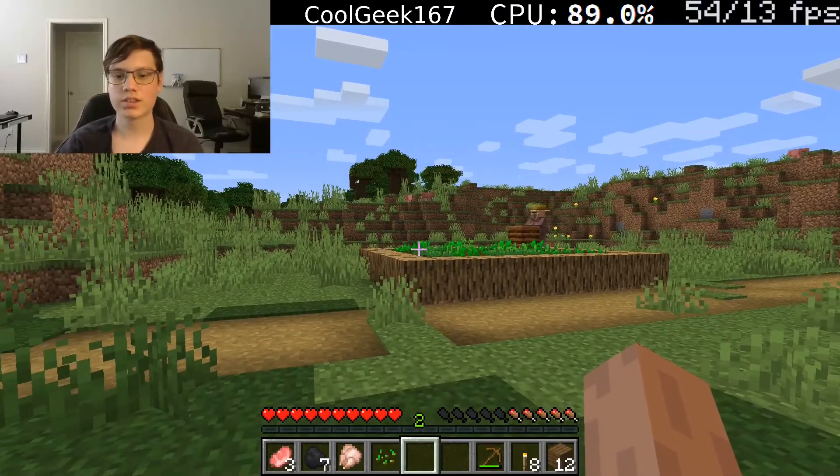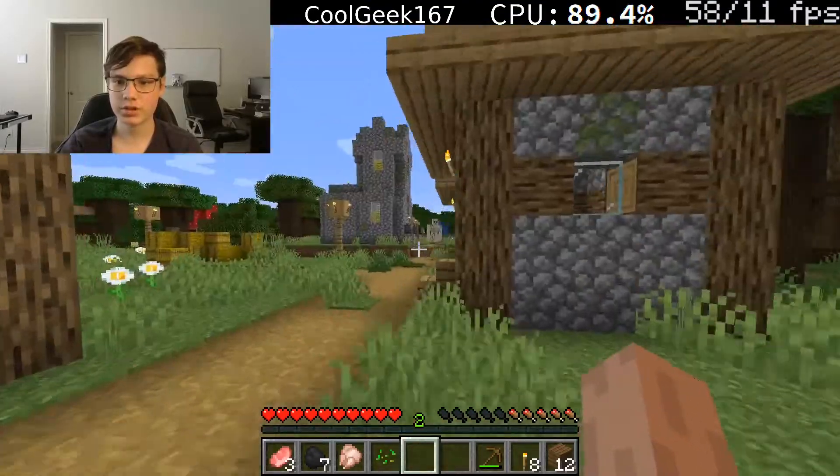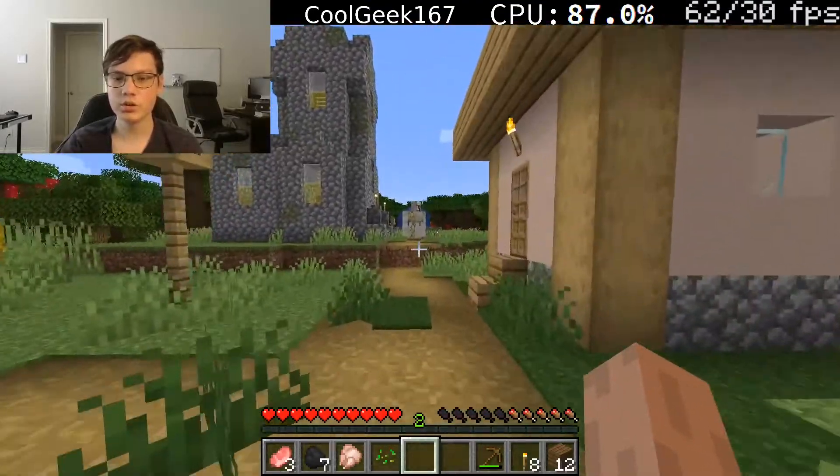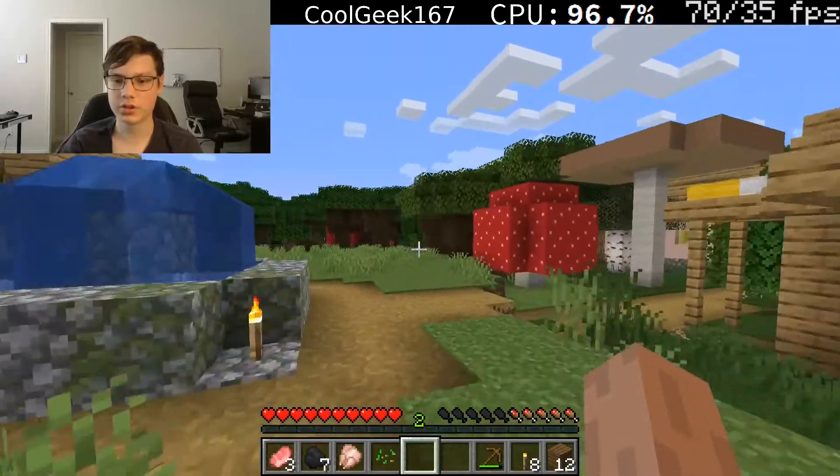Alright, so where was I? Ah yes, I wanted to get a fletching table. So we are in this wonderful village. Ooh, we got a golem! Nice! That could turn into an iron farm eventually.